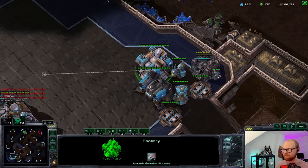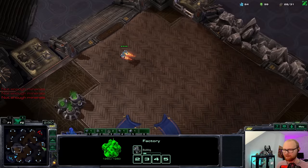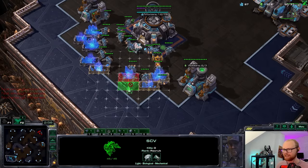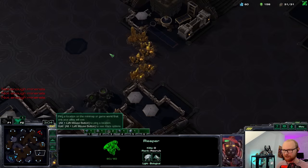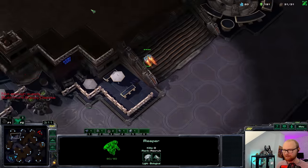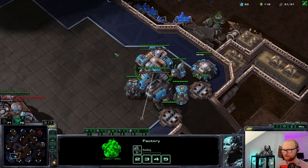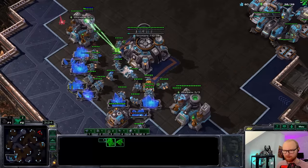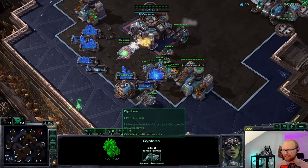We haven't found anything close, which makes me believe we might not be getting attacked anymore. Good thing I can always salvage the bunker. There's probably something in the corner of the map — most likely a nexus, or maybe a hidden twilight council. There are gold bases on this map too, so technically he could be taking that gold base. There's nothing on this side of the map either. I'll send the cyclone to check the bottom right. Wait — where was that stargate? How did we miss that?